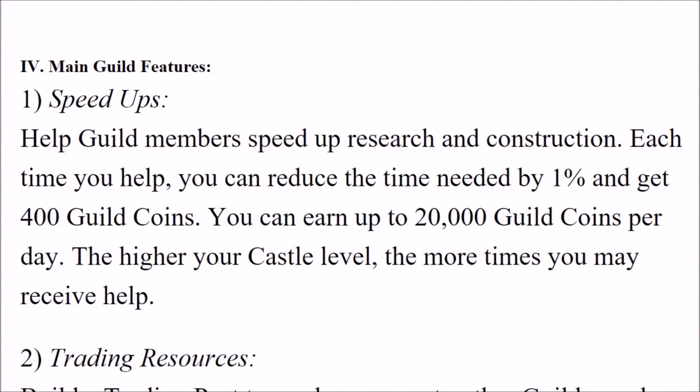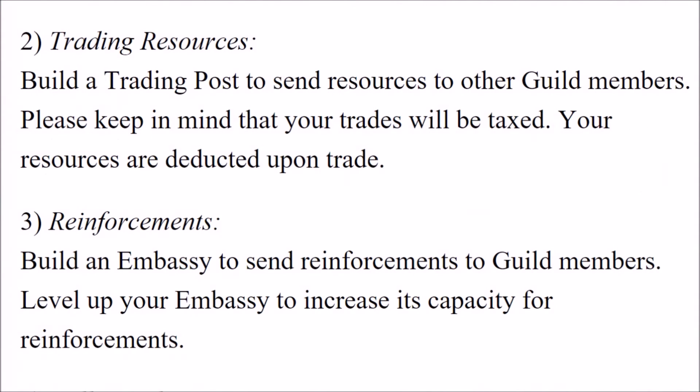Main guild features — Speed ups: help guild members speed up research and construction. Each time you help, you can reduce the time needed by 1% and get 400 guild coins. You can earn up to 20,000 guild coins per day. The higher your castle level, the more times you may receive help.